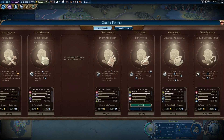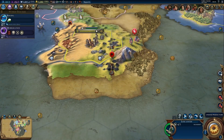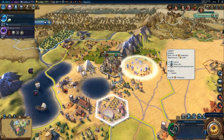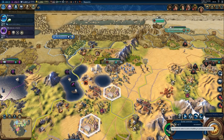There are barbarians nearby — not great, but no real surprise. We have a great writer available to recruit. For production, let's go for the library to boost scientific output. Currently sitting at only 84 science, I really want to increase that by getting more of these districts built.